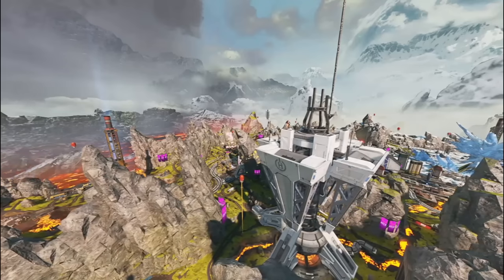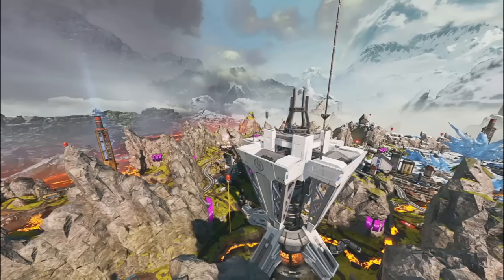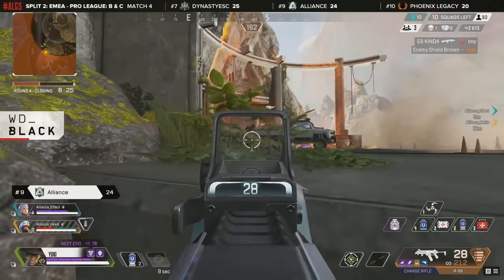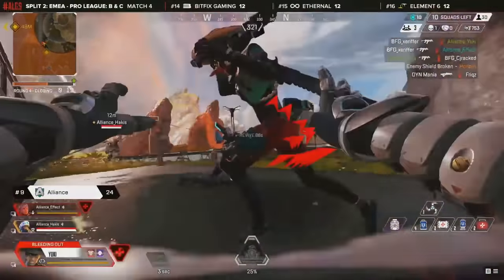World's Edge's design makes the rotations teams will take more predictable, which means they won't accidentally run into each other as they rotate to their intended spot. To run into a team on World's Edge outside of the ring, one of the teams has to be intentionally searching for a fight, instead of unintentionally moving through the same space at the same time.